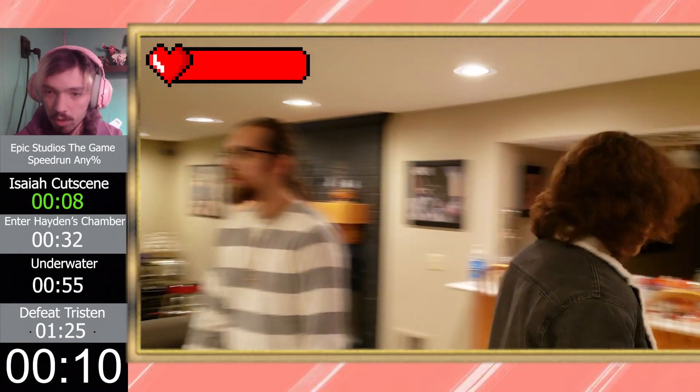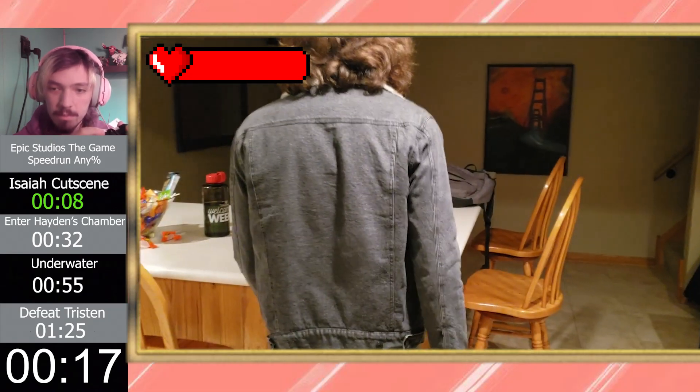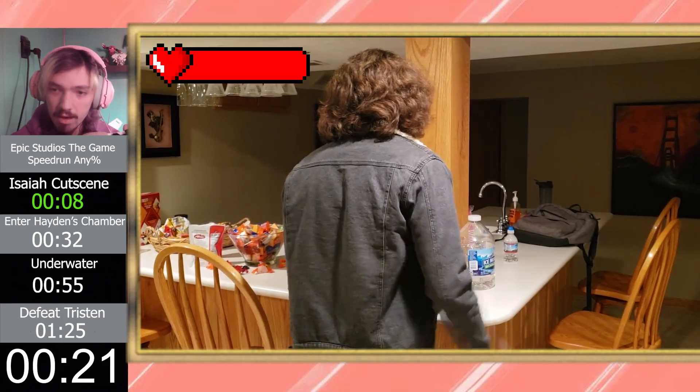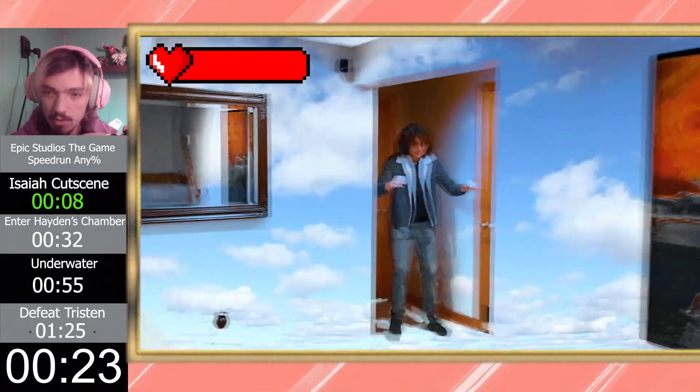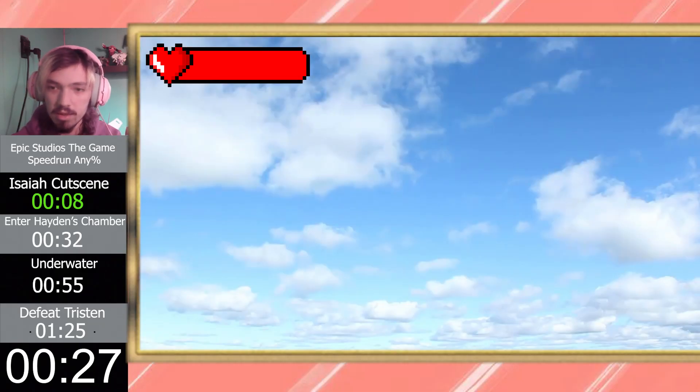All right, we got to walk forward, pick up the playing cards real quick. Those will help us later in the run. Run into this wall for a minute — this should build up momentum. They forgot to put a limiter here, and then we should have enough speed. There we go.